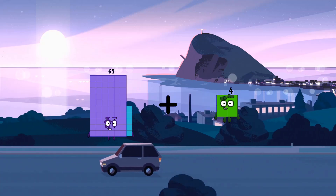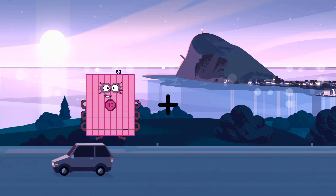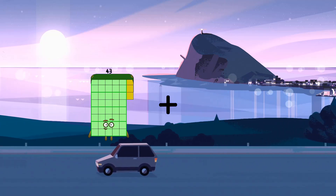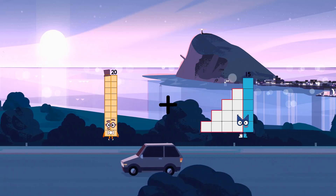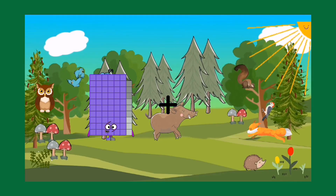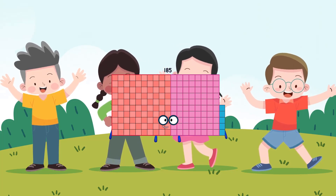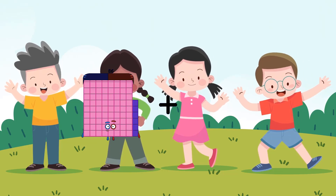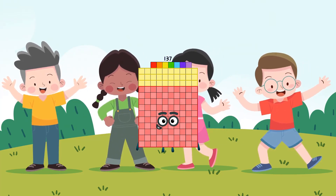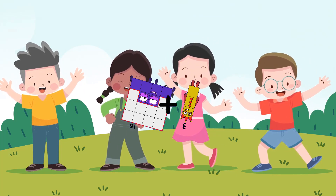Hello guys. Look at you. The Artist Club! 46 equals 66. 92 plus 93 equals 185. 86 plus 51 equals 137. 16 plus 3 equals 19.